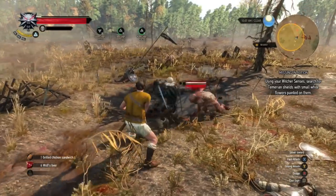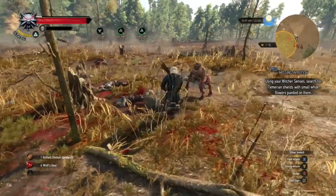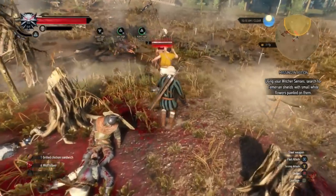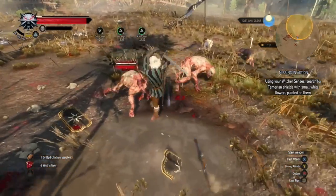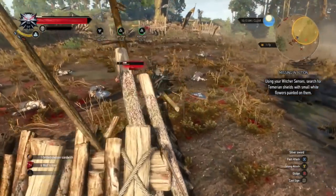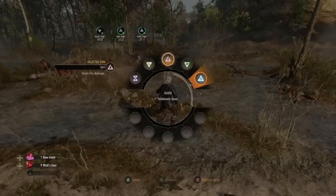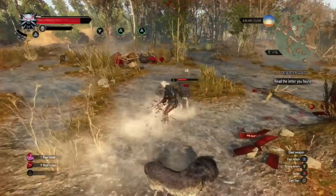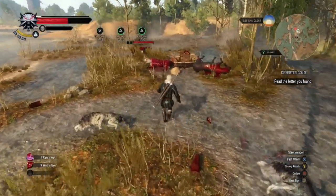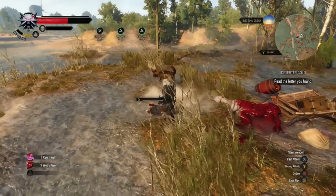Your telekinetic Aard ability pushes enemies away and is extremely powerful. Combined with the speed increase in swordsmanship, you can clear enemies very quickly. Right here we're fighting ghouls — I use the telekinetic burst, it backs them off and disorients them for a couple seconds, letting me move in and kill them fast. When upgraded and used on high-powered enemies, it will knock them flat on their back regardless of health, and you can move in for an instant kill — as you just saw me do to that wolf.